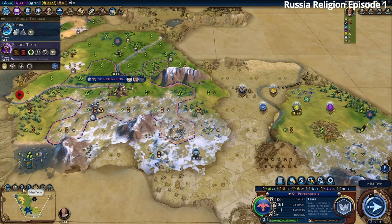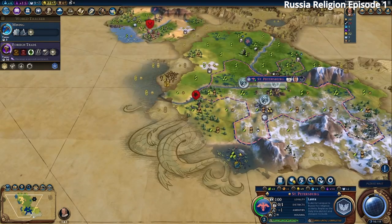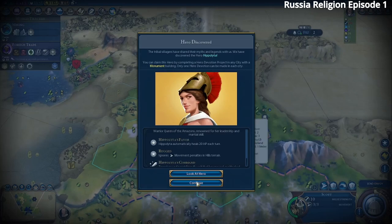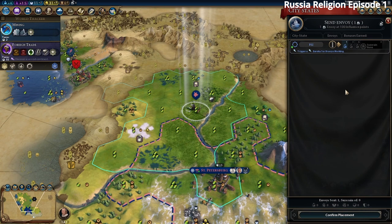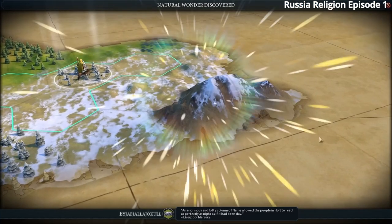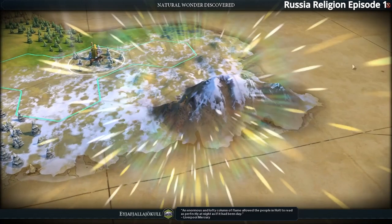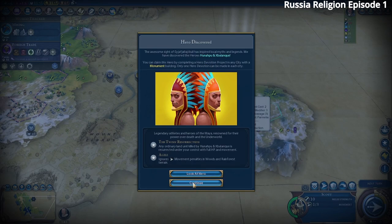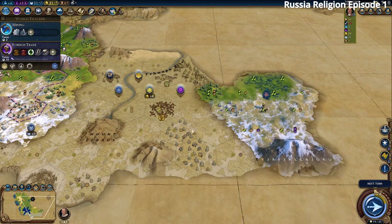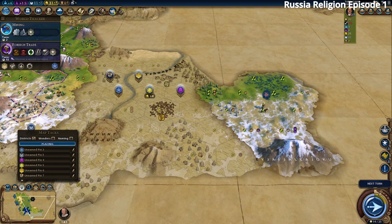Sometimes in Civ you just have to take a chance and hope it turns out, otherwise you restart the game. There's a barbarian near a goody hut. We found Hippolyta — pretty good — and also got an envoy. We didn't get a relic but we've only met one city state so far. We should find more before spending our envoy. We also spotted a great wonder location and found the Twins hero.